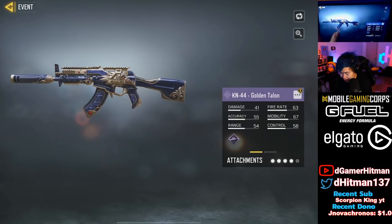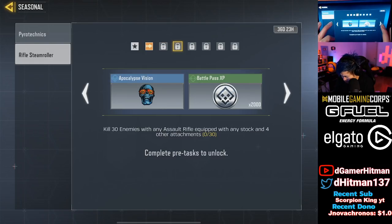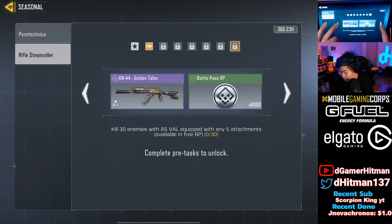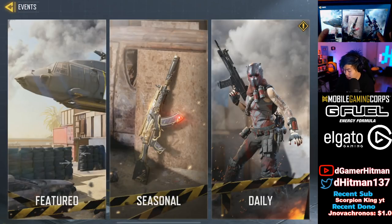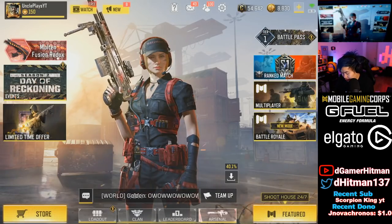A free KN skin that looks fantastic - the fact that they're giving us a free epic like that is great, and the KN is one of the most underrated guns, so that's actually pretty sick. It does have a basic iron sight though. You can get a Tomahawk for free as well by getting assault rifle kills with the AS VAL, and then you get the free KN skin.